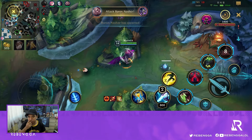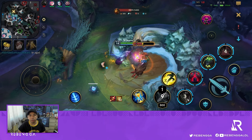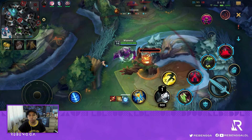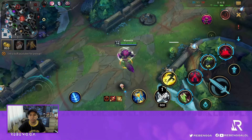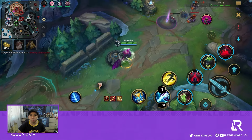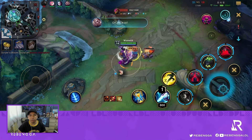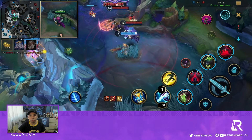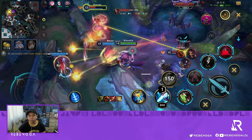We get our Guardian Angel. The next option is to try to get this Baron so we can end the game. The only issue is their jungler is still up, and since we're winning, I don't want to flip this objective. We clear the mid lane while my team looks for a good position — another 5v4, which is okay as long as we play it properly.